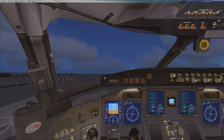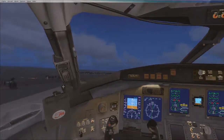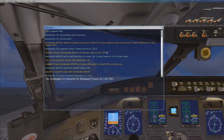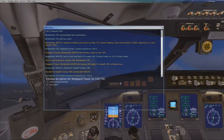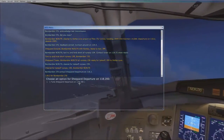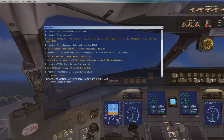Okay. And gear up. We're going to go ahead and level off at about 10,000 feet, and then we're going to keep a heading of 130 toward Dallas.